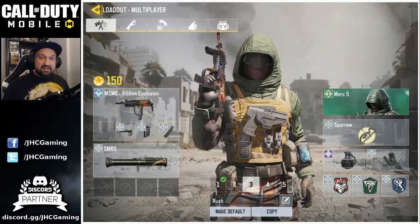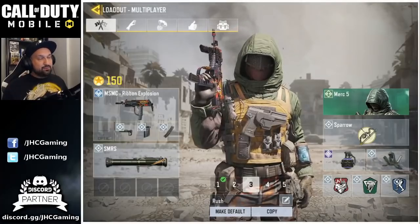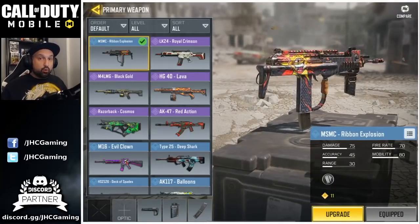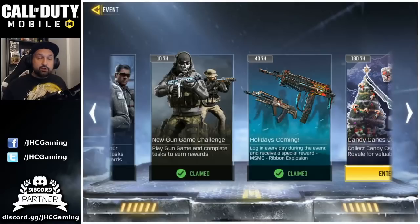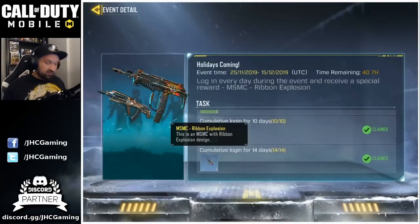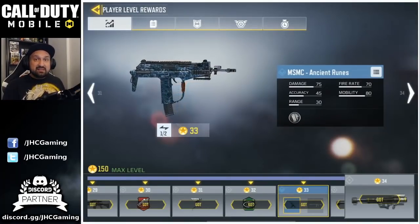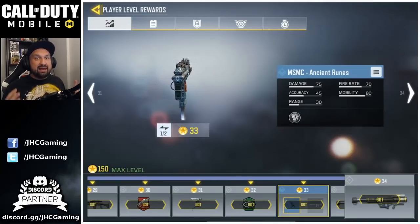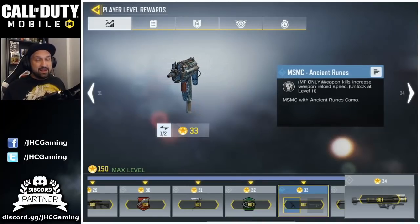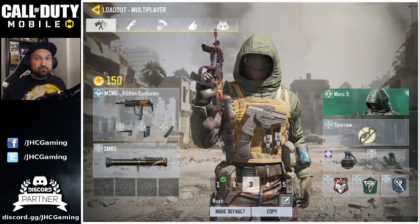On this class I still use flak jacket and dead silent. Some guys will use lightweight because they want to go even faster — it's up to you. A rare MSMC ribbon explosion skin is available right now for the holiday event. All you had to do is log in 14 days during the event to get it. If you missed that, you get a free rare MSMC skin just for leveling up to 33. They all have the same perk — when you get kills, you have a chance to reload some bullets in the mag. MSMC is not that easy to use, but practice and you'll get better with it.